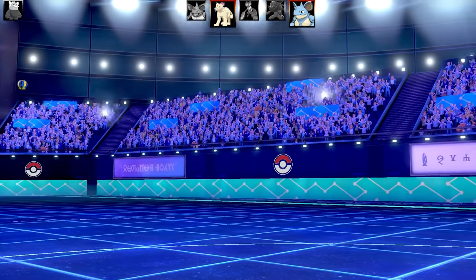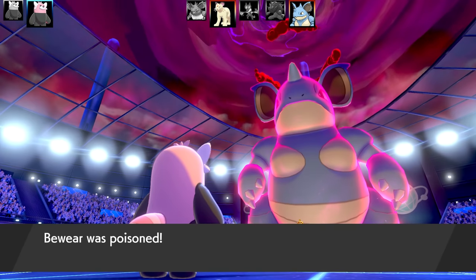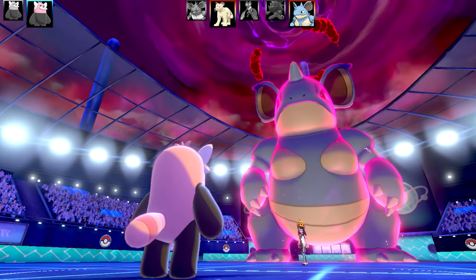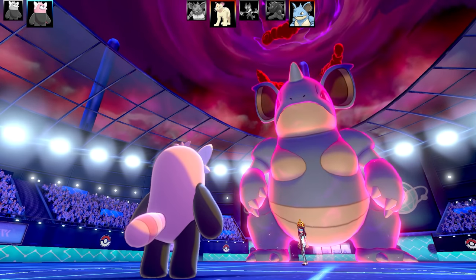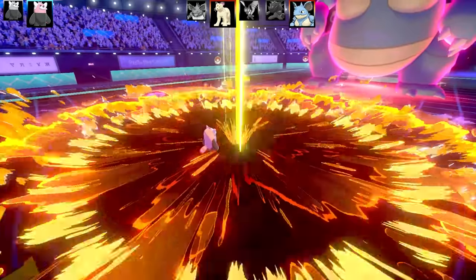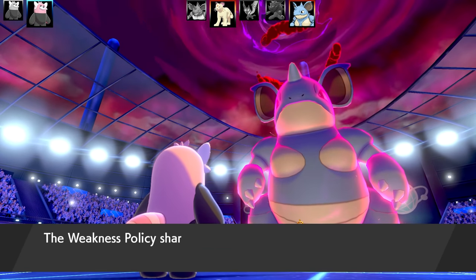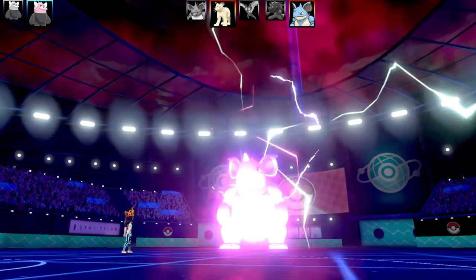Bye bye Bewear. Three Pokemon remaining, so I'm going to my second Bewear - a horrible meme set, but I actually got success with it. It's got Klutz, which prevents the held item from working except for things like Lagging Tail. The only way to get rid of Klutz is Role Play, so I gave it a Weakness Policy - Klutz means Weakness Policy won't activate, but Role Play lets me copy the opponent's ability and then a super-effective move triggers Weakness Policy.